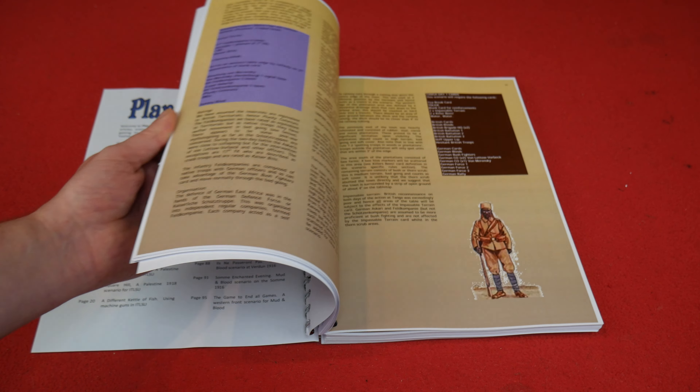My interest here lies very squarely with the Through the Mud and the Blood and also the Chain of Command version content. First of all though, I wanted to point out 'Not Another Bloody Poet' on page 29 — 'An Overview of the Great War for the Gamer'. So let's skip to that first. You'll notice as I'm turning these pages that the original Lardie publication page numbers are shown at the bottom, but they've been renumbered up top for this compilation so you can quite easily find which page you're after.